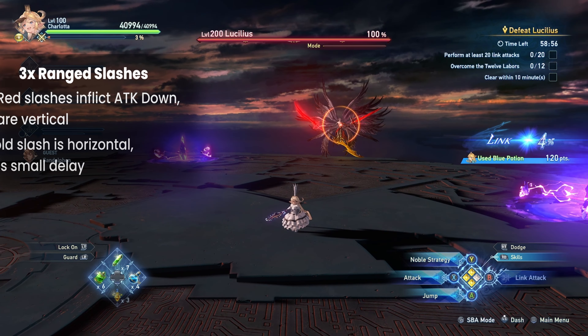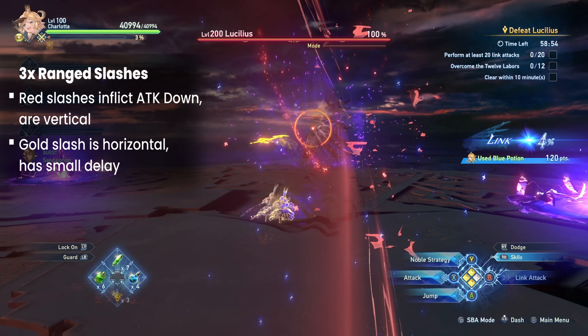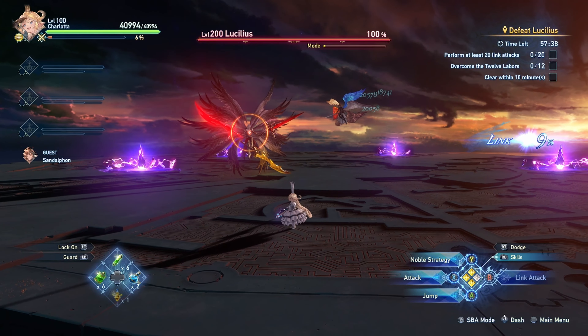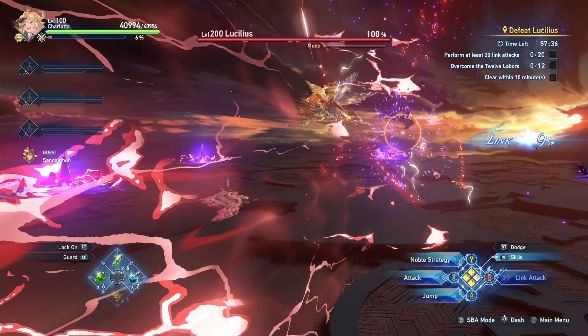The next move on this list is 3 ranged slashes. The first 2 slashes are vertical and inflict attack down if they connect. Zeta and Shalota players beware. The third slash comes from his gold sword. Unlike the previous 2 slashes, this slash is horizontal and has a slight delay.